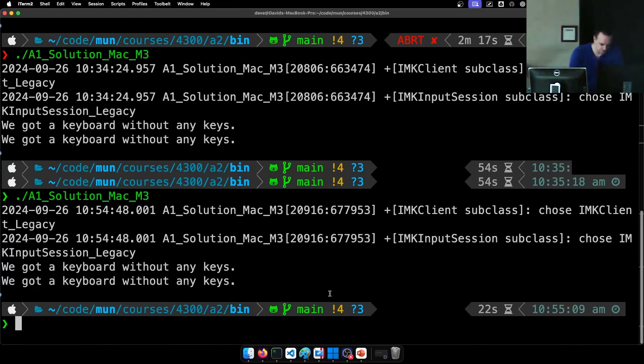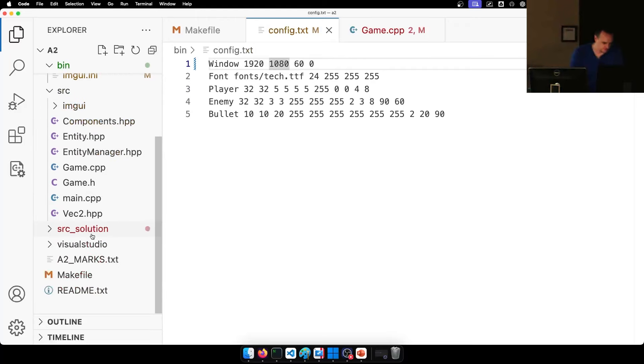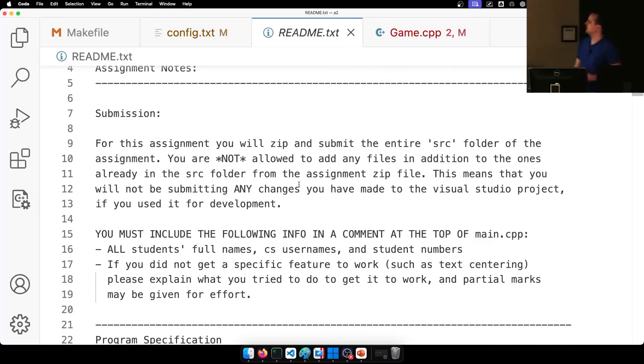Let's go through the README file — I'll show you how such a simple game can be very long when you try and describe it exactly. The first part is the same as before, except when submitting this assignment there are multiple files to edit. What I want you to do is right-click and zip the source directory and upload that to D2L.